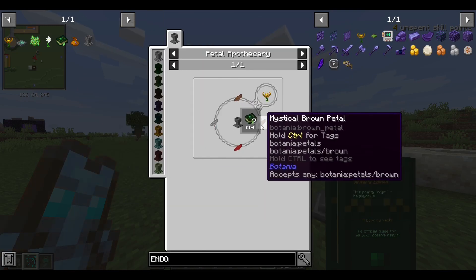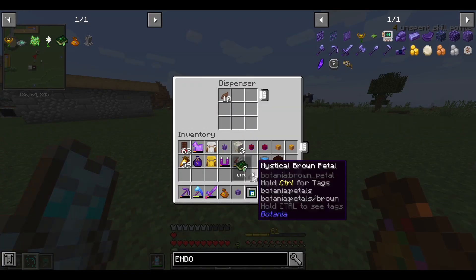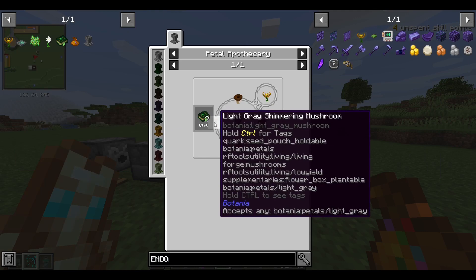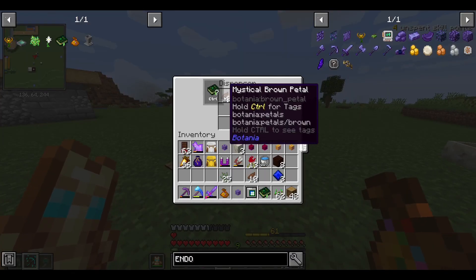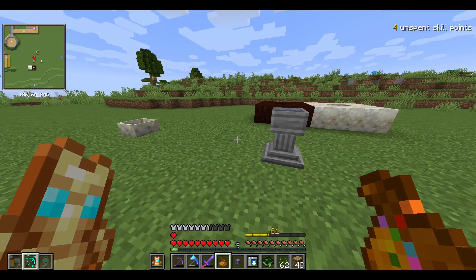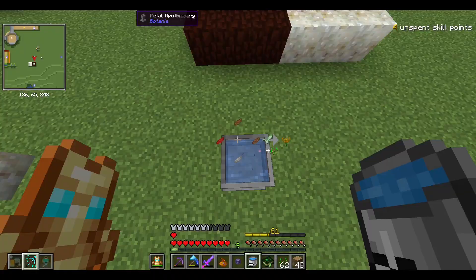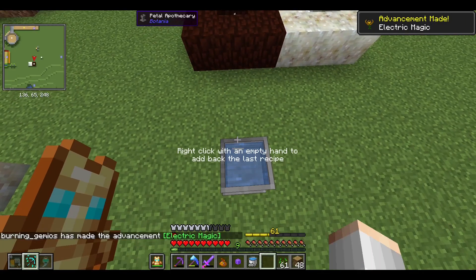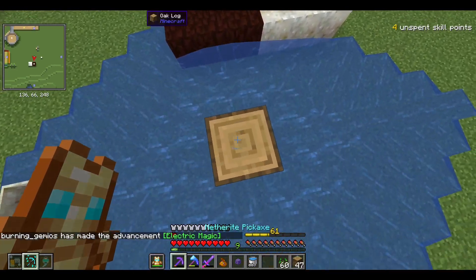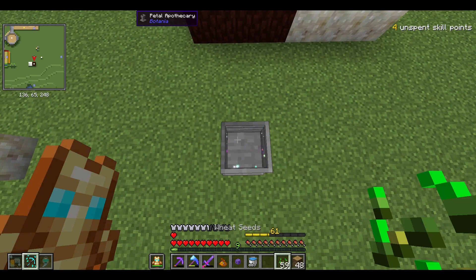The endo flame takes two brown petals, a red petal, and a gray petal - actually light gray. I'm glad I crafted up some brown petals. I'll probably start off crafting about five of them. It's pretty much the same process as before: two brown, one red, one light gray, add a seed, and you get an endo flame. Right click it and boom, just like that. I'll craft all five up.